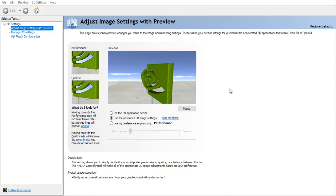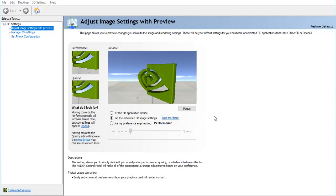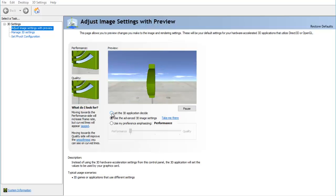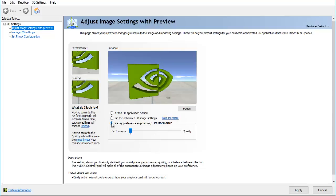In the NVIDIA control panel, you can either let the 3D application decide, use advanced 3D image settings, or use your own preference. If you want to play PES without lagging, you have to move from the quality setting to the performance setting. If you increase quality, your computer will use lower frames per second and power up the load on your processor, making your game laggy. So pull it to performance and click apply. Then go to manage 3D settings.